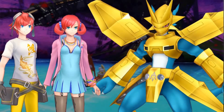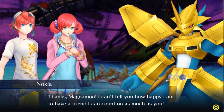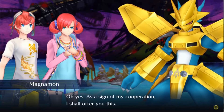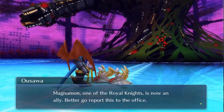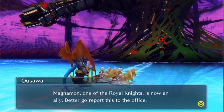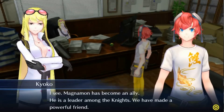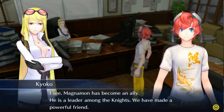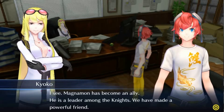After that, Dinosmon fled. We went back to Kyoko to report — we got the Harmonious Will from Magnamon. This is exactly what Mirei told us we needed. Now we have both Harmonious Will and Steel Will. Magnamon is officially on our side — bringing the good news to Kyoko.